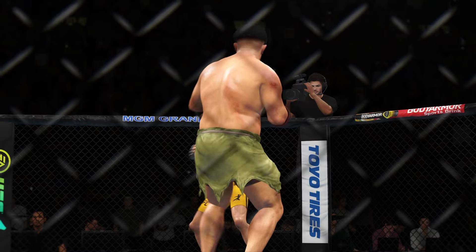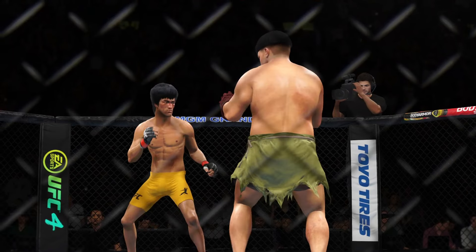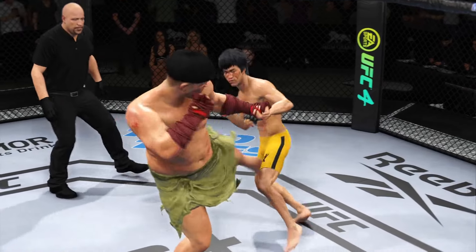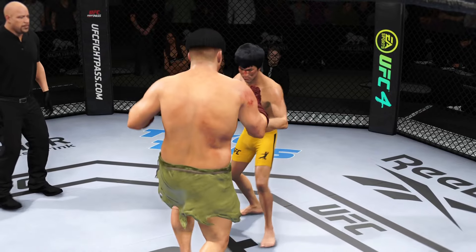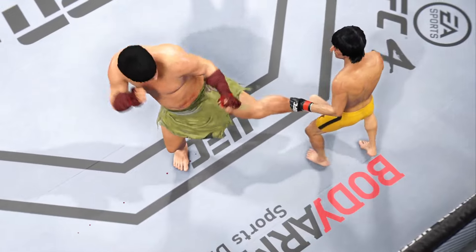Leg kicks — the big storyline in that round. DC takes us through the replay. What a display of high-level striking, what a display of getting the leg to the target very, very quick — so quick that your opponent cannot react. Great job.